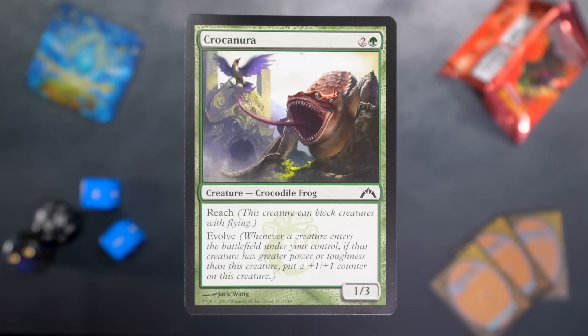Two and a green for a 1/3 with reach and evolve. Whenever a creature enters the battlefield under your control, if that creature has greater power or toughness than this creature, put a +1/+1 counter on this creature. They've referenced evolve many times since this set in entertaining ways. 1/3 reach that gets bigger — build your own giant spider.